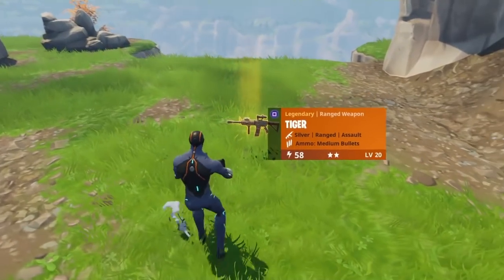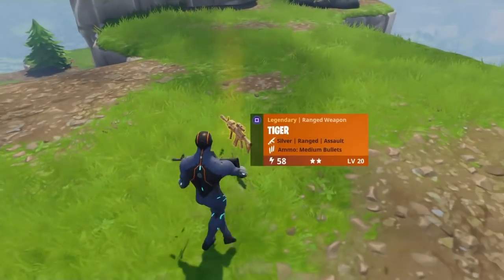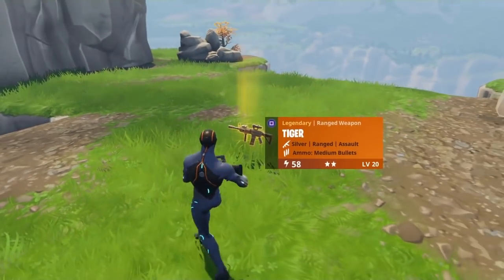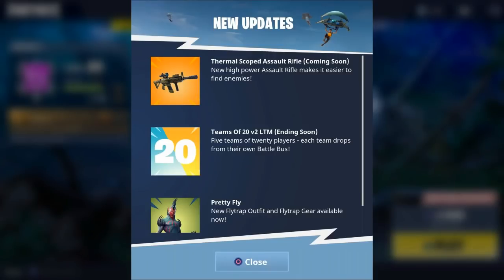We're back with some more Fortnite video. In this video I'm gonna show you the gameplay of the latest weapon in Fortnite Battle Royale — it's a thermal scope assault rifle. It's not in the game yet but it is coming soon. When you log into your Fortnite game you'll see this message in the news section: thermal scope assault rifle coming soon.